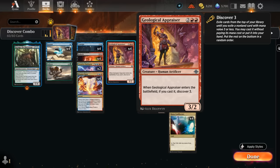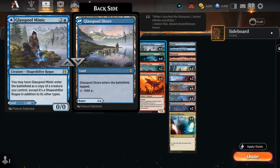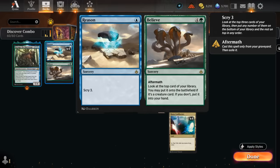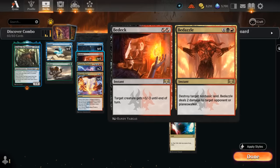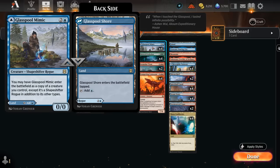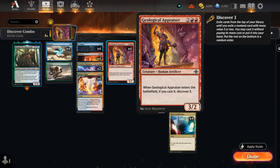Geological Appraiser is a 3/2 that, when it enters the battlefield if we cast it, we get to discover three. Every single card in the deck costs more than three, except for Eldritch Evolution and Glasspool Mimic. Even our cheaper plays like Consigned to Oblivion, Bedeck Bedazzle, and Reason to Believe still count as the combined mana value of both halves — so Reason to Believe is a six-drop, Consigned to Oblivion a seven-drop, Bedeck Bedazzle costs eight mana total — so we can't discover into them.